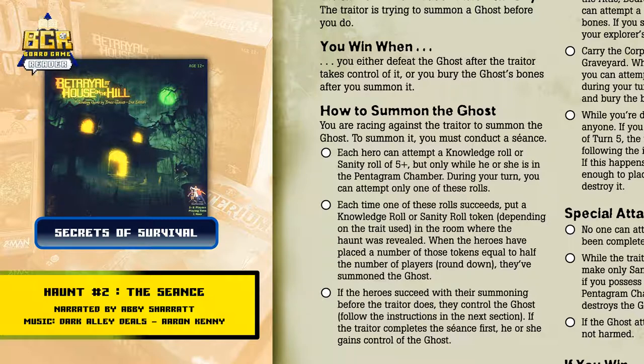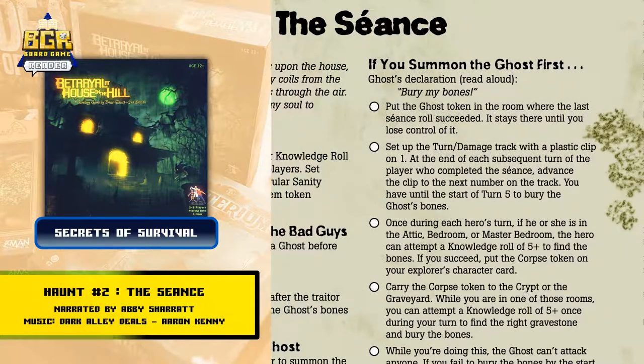If the heroes succeed with their summoning before the traitor does, they control the ghost. If the traitor completes the seance first, he or she gains control of the ghost. If you summon the ghost first, say this out loud: "Bury my bones." Put the ghost token in the room where the last seance roll succeeded. It stays there until you lose control of it.